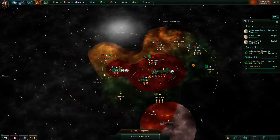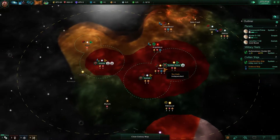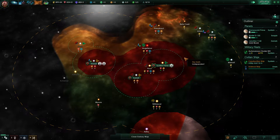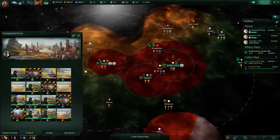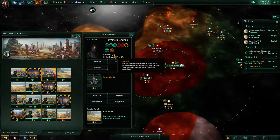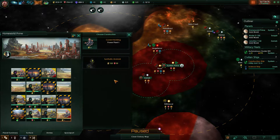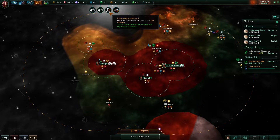Hello everybody and welcome back to Stellaris with our new Android faction. My name is Cam9000. In the last episode we started to expand and had some space pirates — we built up a fleet to handle them when they decide to come again. Construction complete: the growth rate is one each month, so it will take 30 months. Research complete.